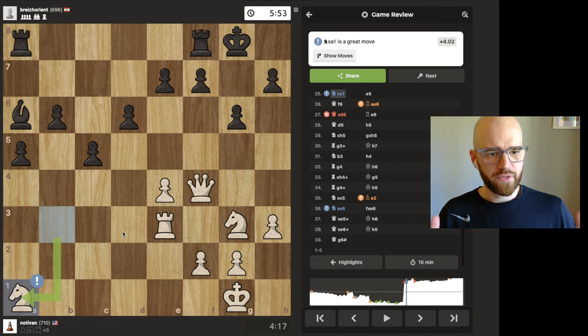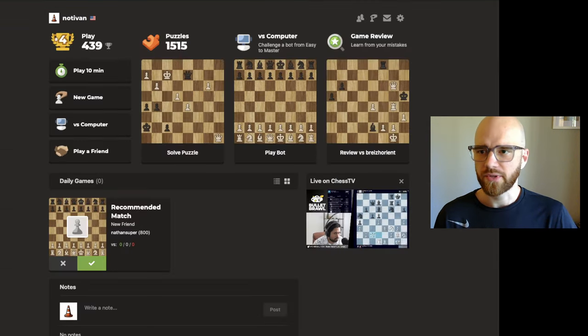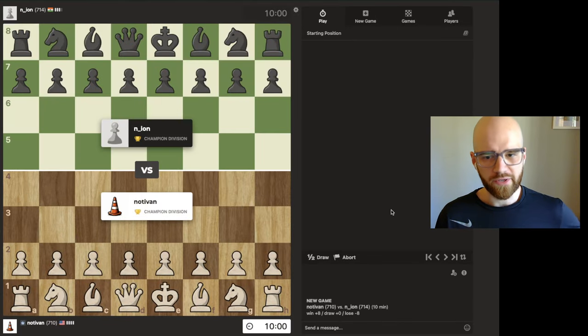So I kind of have a theory that at this ELO, the best thing you can do to win games is just not blunder pieces. I'm guilty of it all the time, but I'm trying to get better. So without wasting any more time, I'll start a new game and see if I can follow my own advice.